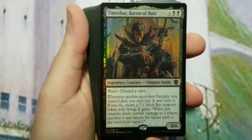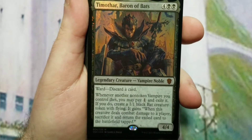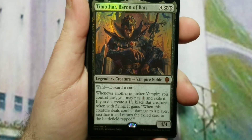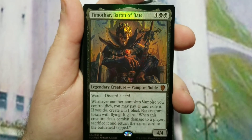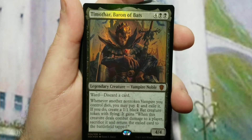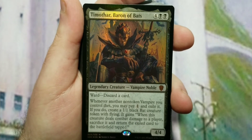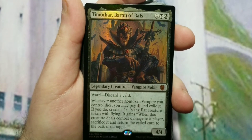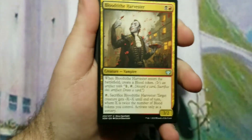They only included one secondary commander, just like the other pre-con. That's Timothar, Baron of Bats — a two-black-and-four-of-any four-four vampire with ward: discard a card. Whenever another non-token vampire you control dies, you may pay one and exile it. If you do, create a 1/1 black bat creature token with flying, and when it deals combat damage to a player, sacrifice it and return the exiled card to the battlefield tapped. That's the secondary commander — that's why it's in foil.